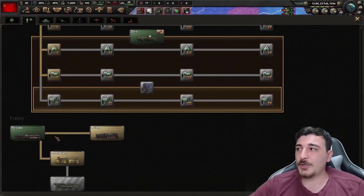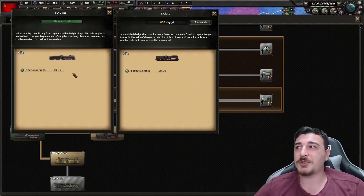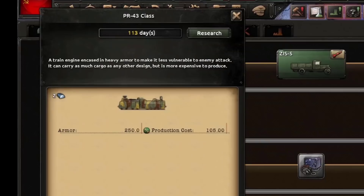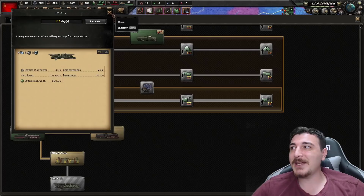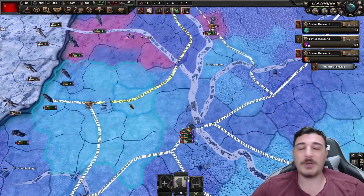There's literally just one supply line going all across the Soviet Union to Vladivostok. You start with 70 IC cost trains, but upgrading to the interwar train saves 20 production costs — the sooner you research it, the more trains you can produce. Alternatively, armored trains have 250 armor and are three to four times harder for enemy planes to destroy. Railway guns have a high production cost but offer significant bonuses and only require one per army — however, they depend on functional railways to move.